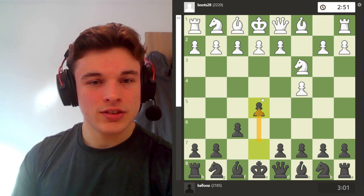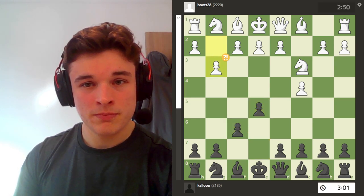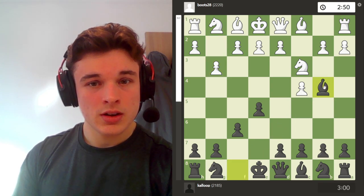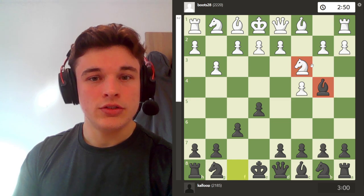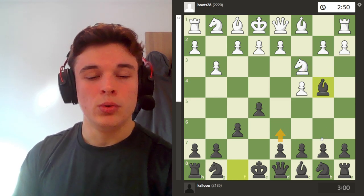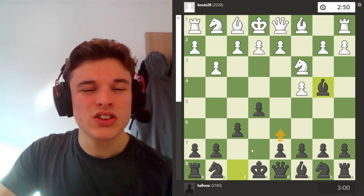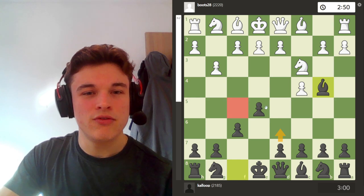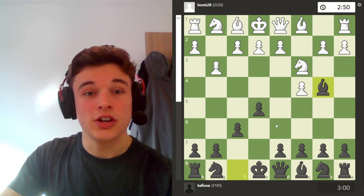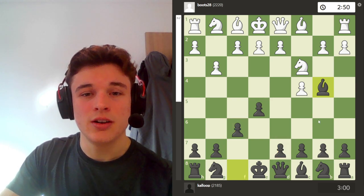To justify f6, I play e5, because f6 supports the e5 pawn. Then g3, bishop b4. My idea is to exchange the bishop for the knight, and then put my pawns on dark squares to play in kind of a Dutch style, except with e5 instead of f5, and try to justify the f6 move by creating a barrier on the dark squares.